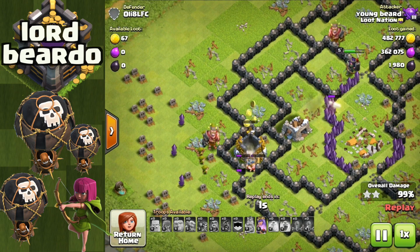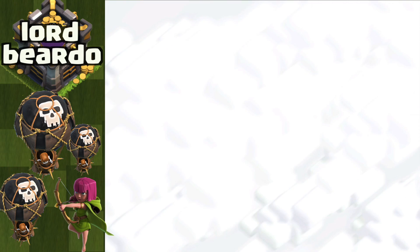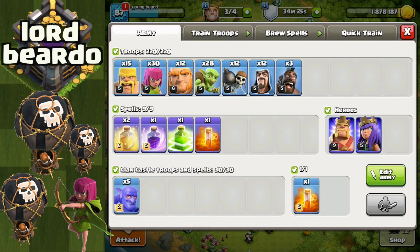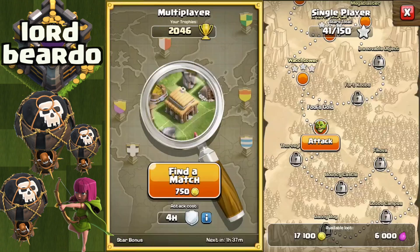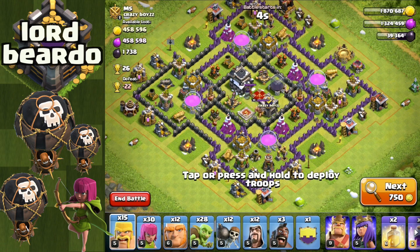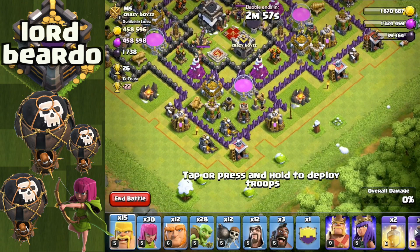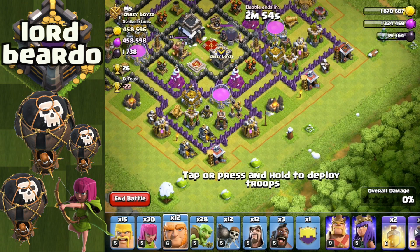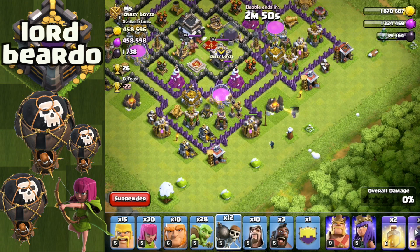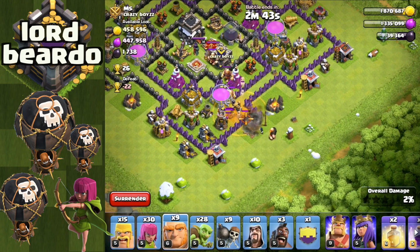So the summary right there: quake spell - use bowlers in the clan castle. Jump spell - use the giant. The jump spells tend to be a slower raid with more outside collector raids. The quake spell is going to be more of a punchy army - you're going to want to quake out a specific part of the base and punch into it very strong. Let's go back to the jump spell because I feel like everybody is immediately going to jump on the quake spell and think 'that's the one Beardo thinks is best.'